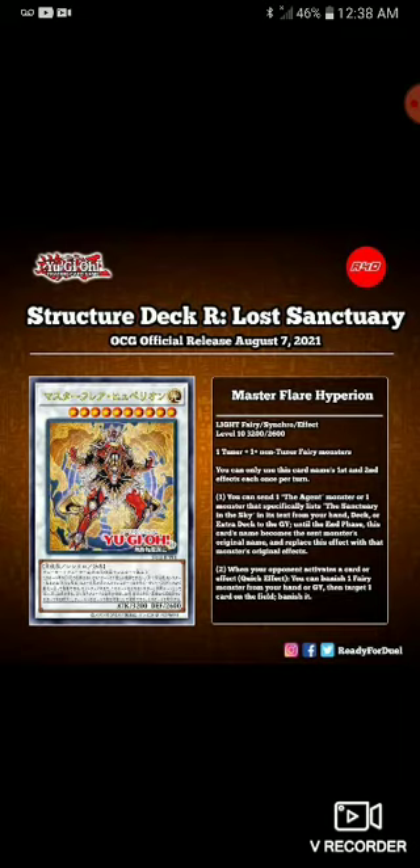So let's go ahead and read them. Master Flare Hyperion — it's back as a synchro, a Light Fairy, Level 10, 3200 attack, 2600 defense. It takes one tuner and one non-tuner fairy monster. You can only use the first and second effects once per turn. The first effect: you can name one Agent monster or one monster that specifically lists the Sanctuary in the Sky from your deck or graveyard to the field, and this card's name becomes that monster's original name, or replace this effect with that monster's original effect.